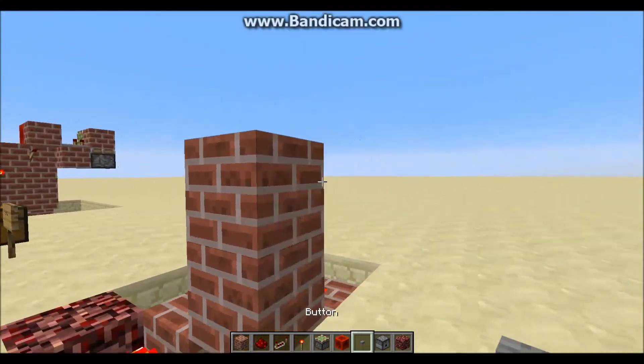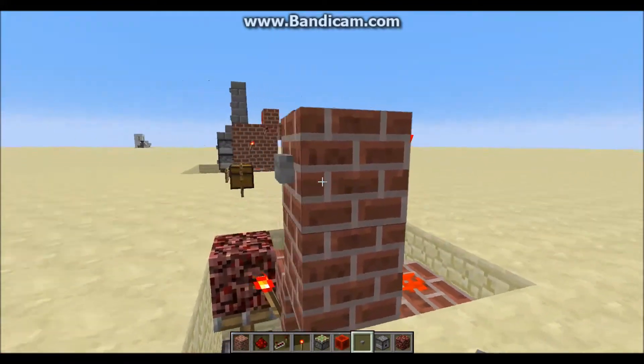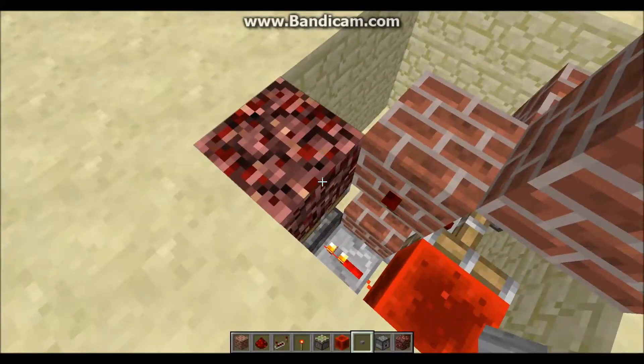Now on that block that we just placed the torch on, you want to place your button. So if you press this button, this piece of netherrack will be retracted down.